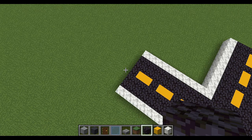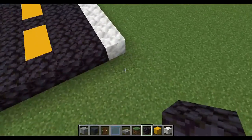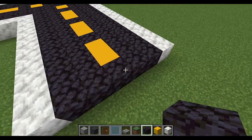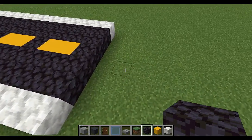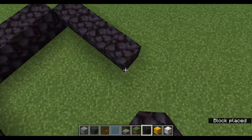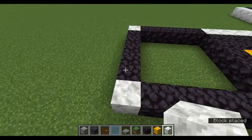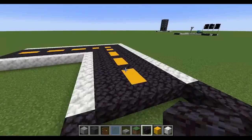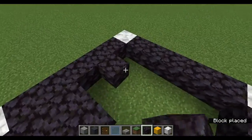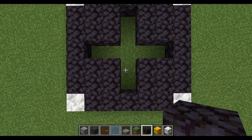If you want four roads to lead into one place, this is how. Find where you want to add the four-way intersection. Once you've found it, add five blocks here, five blocks here, and five blocks here. Then add the sidewalk into two corners. It's kind of like how to make a corner — you add squares of black concrete until you get a plus shape.